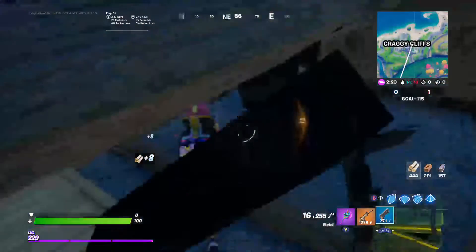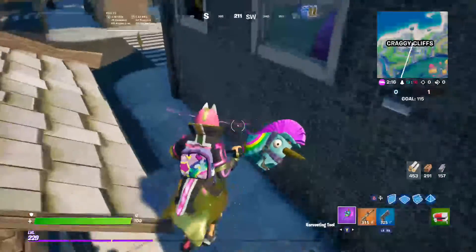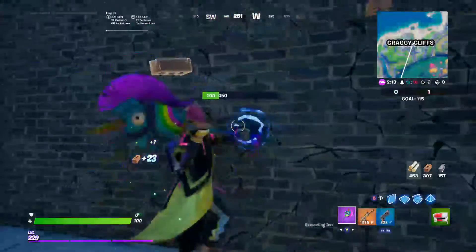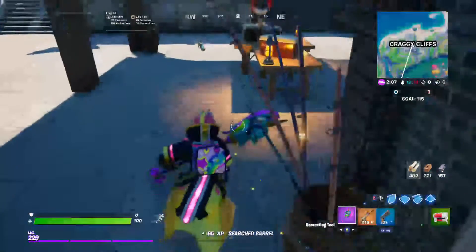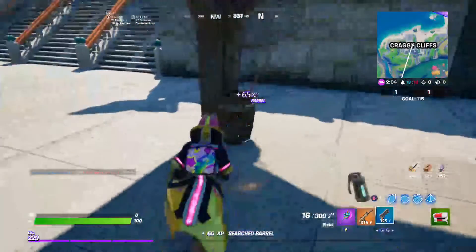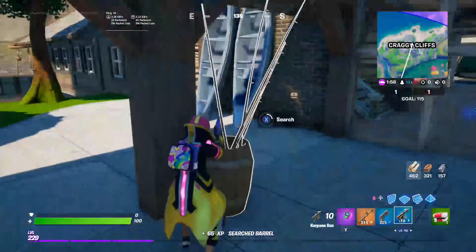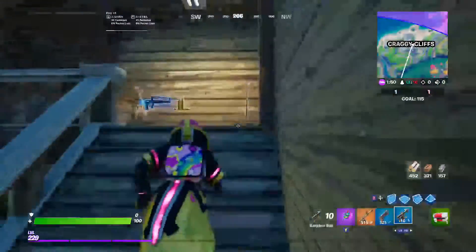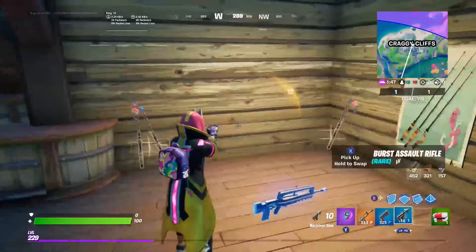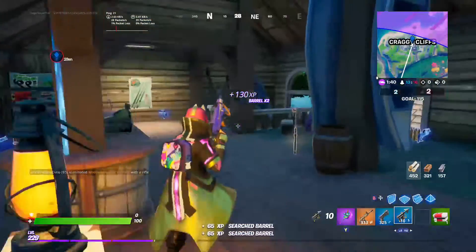Once you've got that chest — I forgot to show you — there's also an ammo box here. You want to break through to this house, and there are so many fishing barrels here: one in there, a bunch out here. If you find a harpoon gun, it is worth picking up for this method. An ammo box can spawn under the stairs. There are like three fishing barrels here but I think I accidentally destroyed them. An ammo box can also spawn there.